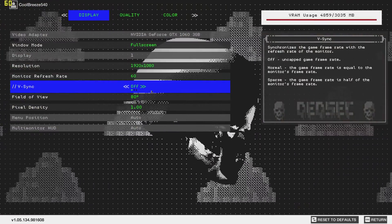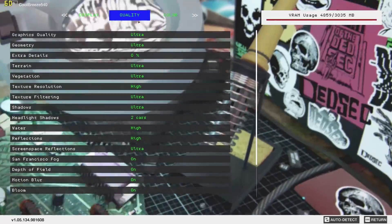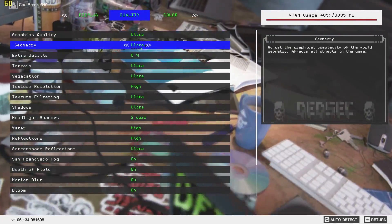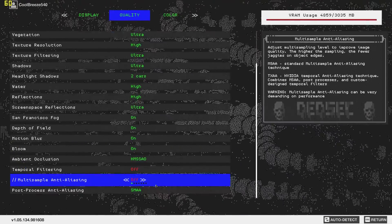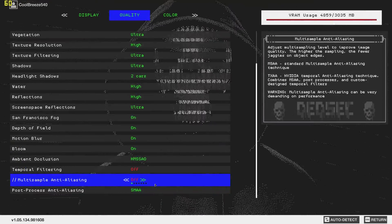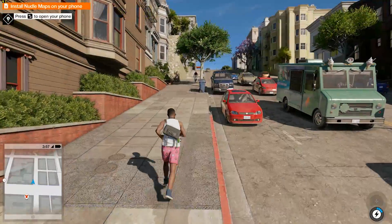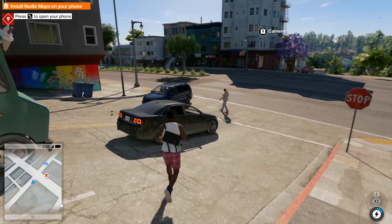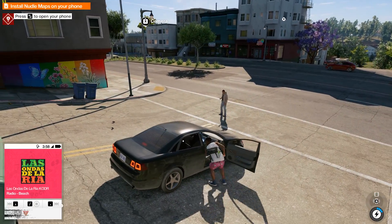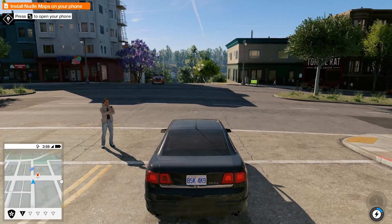I'll also show you how the game scales using various quality presets on the Radeon RX 480 8GB and GeForce GTX 1060 6GB graphics cards. Testing takes place in a built-up city area — I picked a corner block to load into, hijack a car, did a lap of the block and then return to the scene of the crime. Since you always load back into the game where you left off, it was important for accuracy that we started and finished in the same location each time. So without wasting any more time, let's jump to the results.